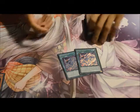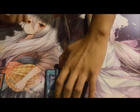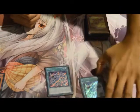Obviously, Invocations. Here's a quick tip: if you get hit by Droll and Lock Bird, you can add Invocation back from the graveyard and Alistair back to your hand, because Droll and Lock Bird doesn't stop you from adding or removing from the graveyard. But Anti-Spell Fragrance does.